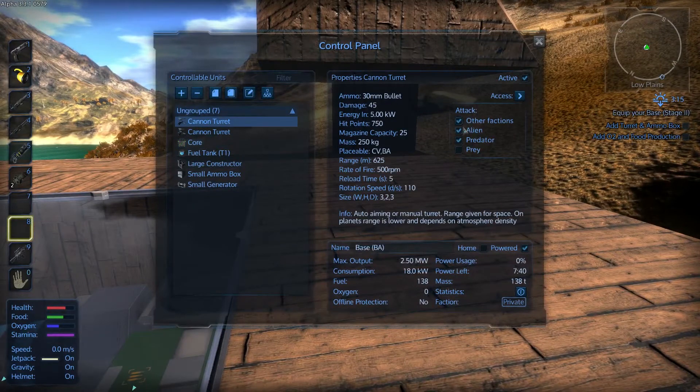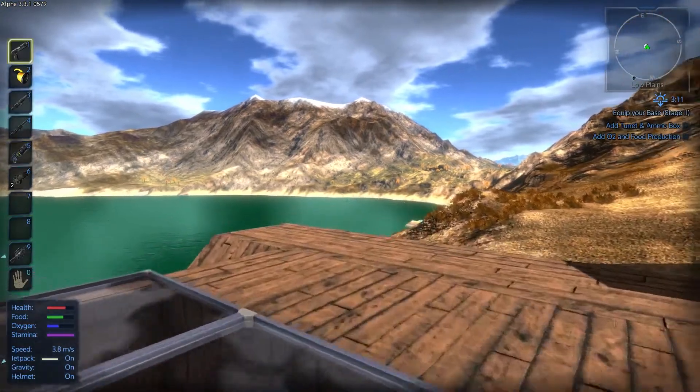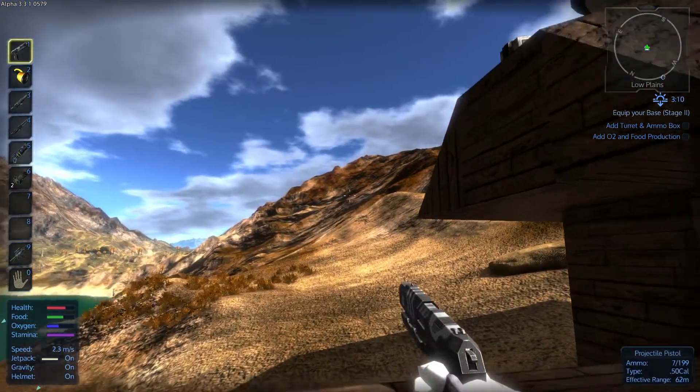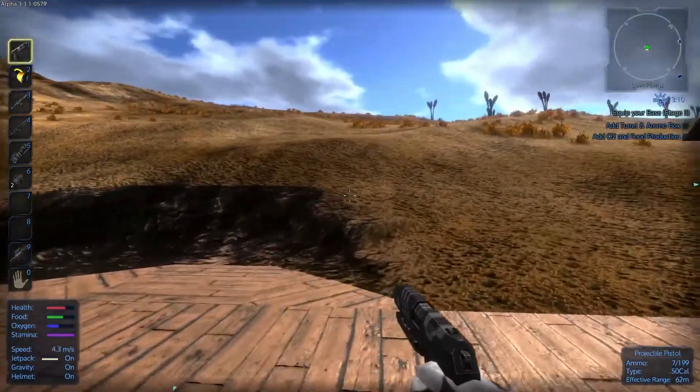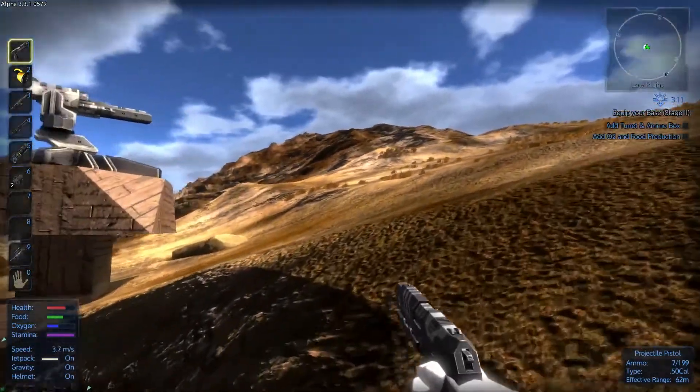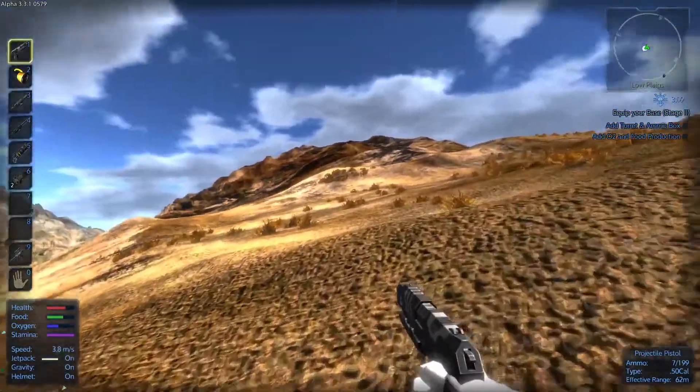We need to select the turrets and tell them what to target. I want them to target aliens only and not predators — I don't want to shoot at anything else but aliens. I feel like that should work quite fine. The drones should attack us any time now, but at the moment it appears we're doing fine.